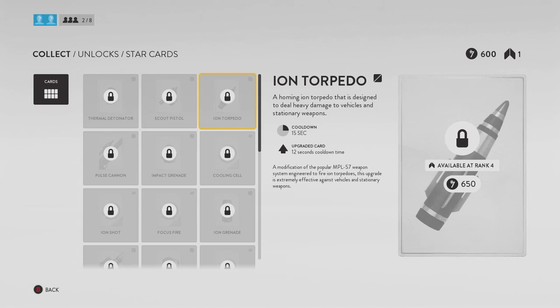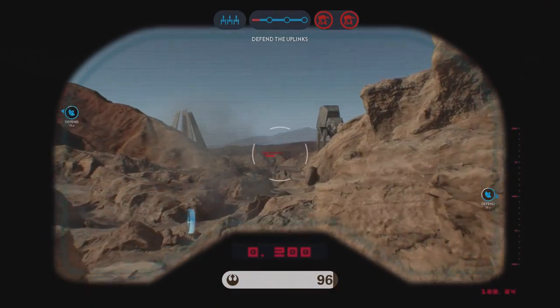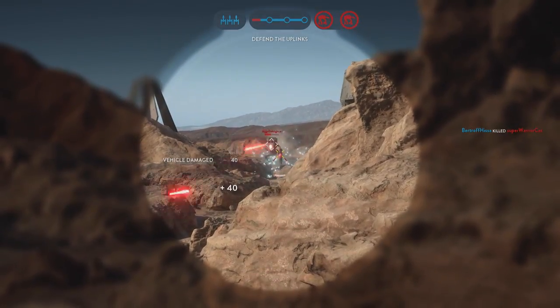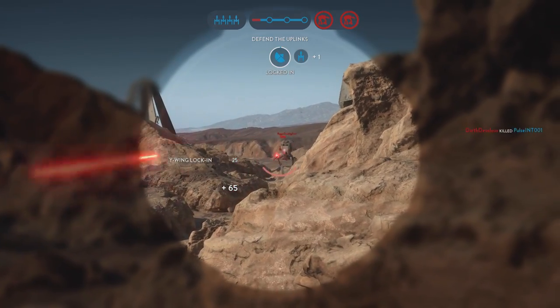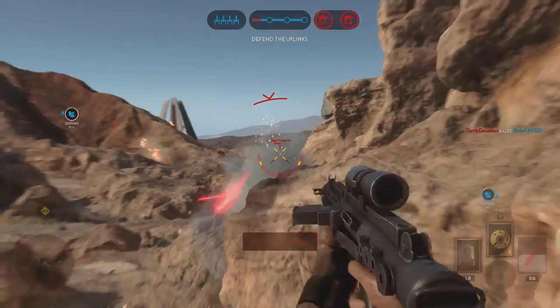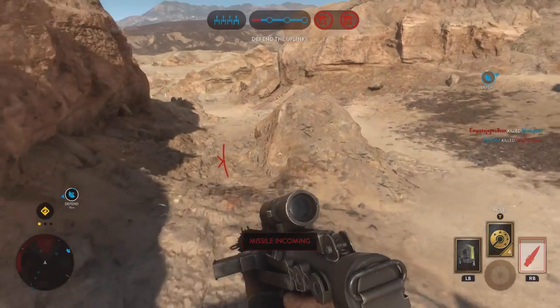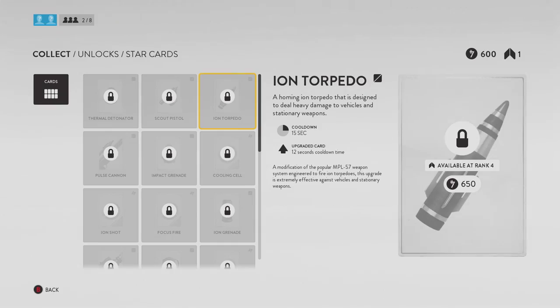The first thing we're gonna go over today is Ion Torpedo. Trust me, Ion Torpedo saves me in clutch moments when I'm playing Supremacy or Walker Assault. At the EA event I did a lot of gaming and recording, and Ion Torpedo was definitely in one of my setups and was highly needed in those situations.